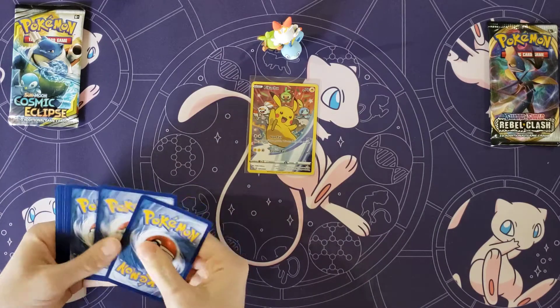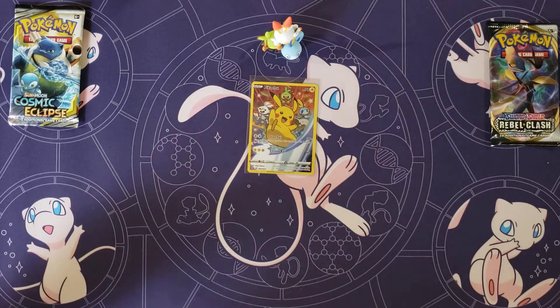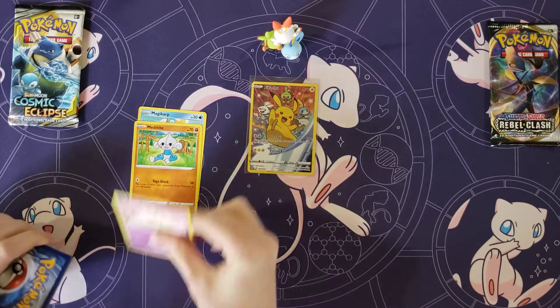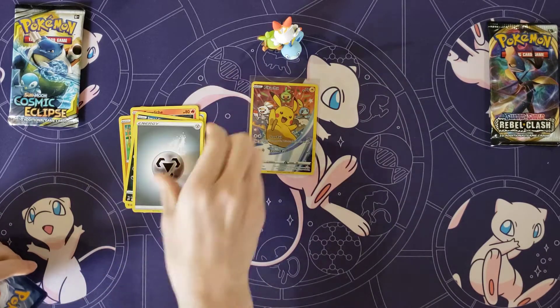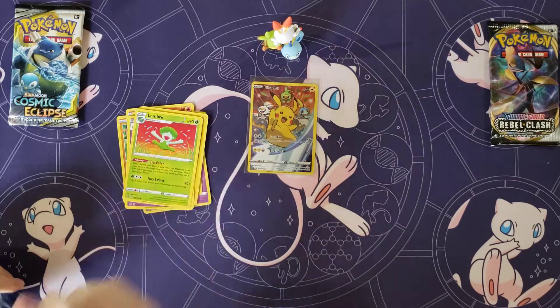All right, let's see if we can get that full art Boss's Orders, Sonia, or something from Pack 2. We've got Magikarp with Pikachu in the background, Meditite, Milcery, Growlithe, Impidimp, Metal Energy, Electrode, Xatu, Lombre...